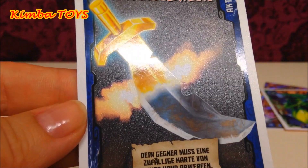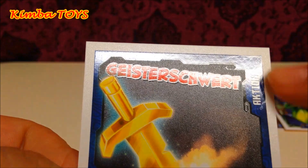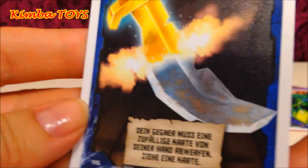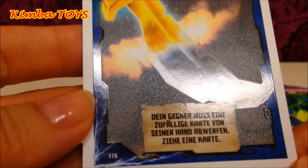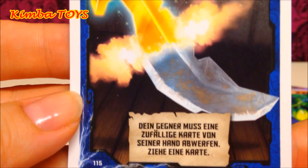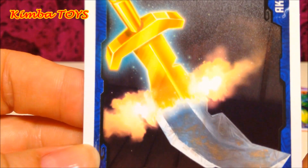Okay, this is Geistershwert, which means 'ghost sword,' and it's an action card — that's what's written here. With this card you can force your enemy to remove one of his cards, and you can take one more. Pretty nice!